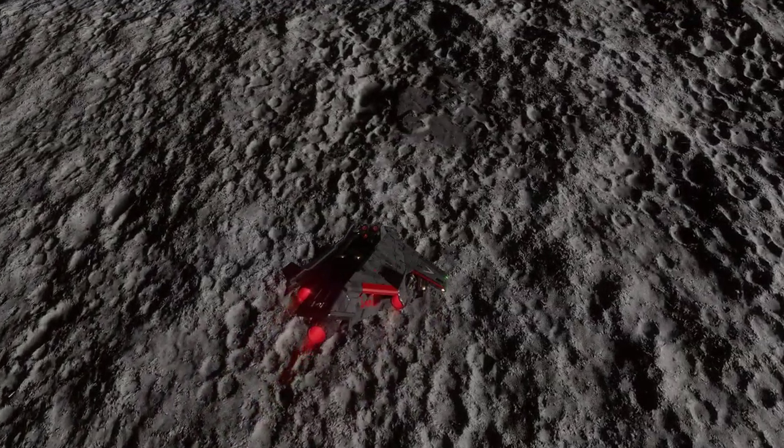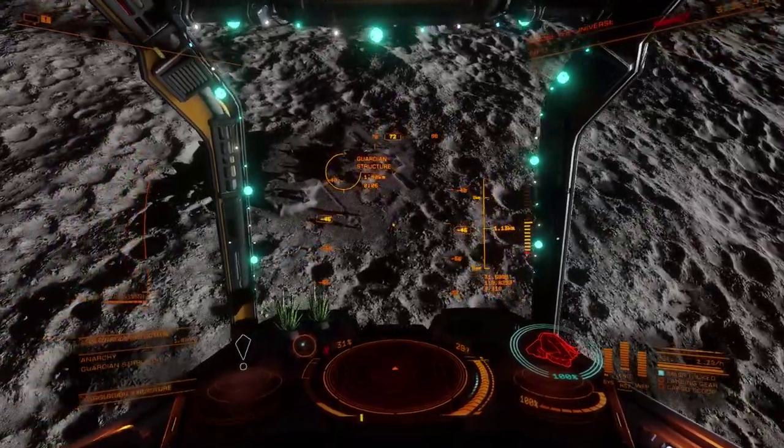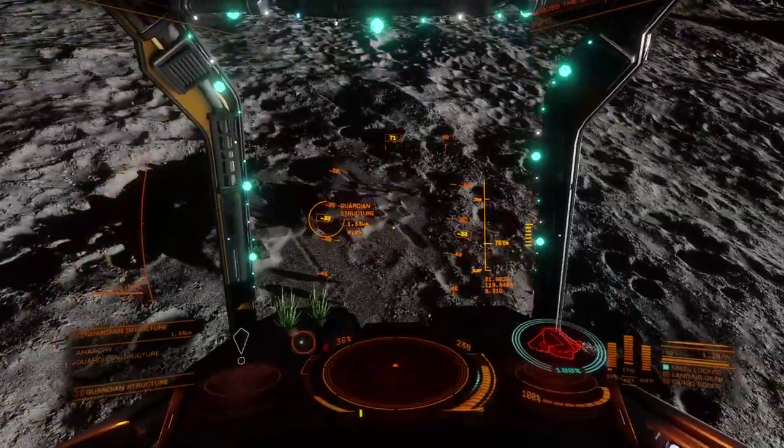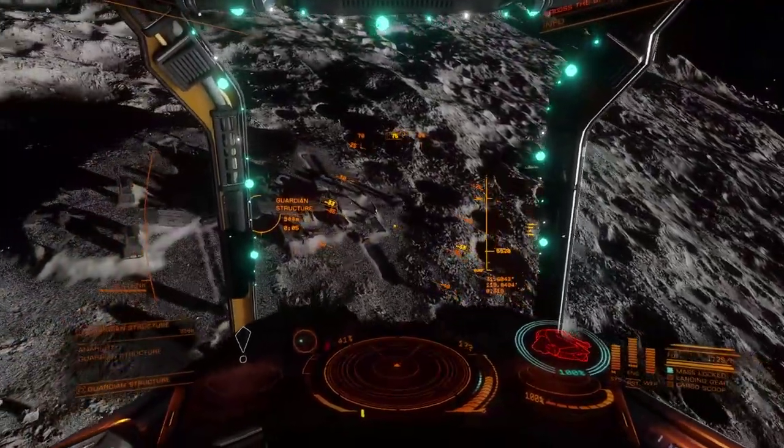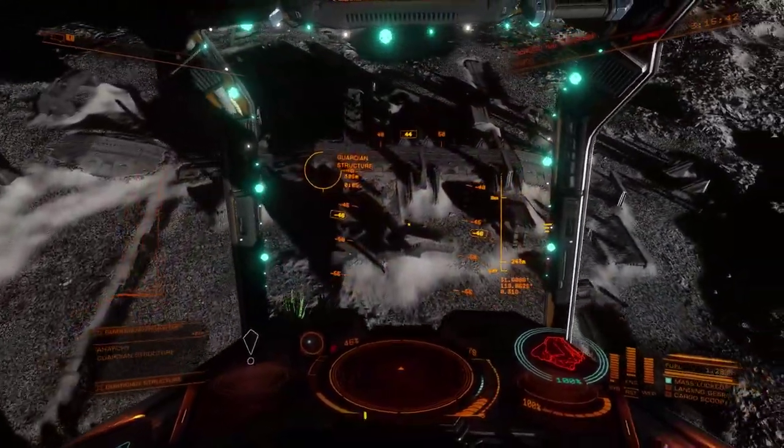As you can see, the Guardians built structures on this moon during their expansion as a space-faring race. When attacked by the Thargoids, they initially retreated, to later move from armies of foot soldiers to autonomous war machines that would fight in their places.